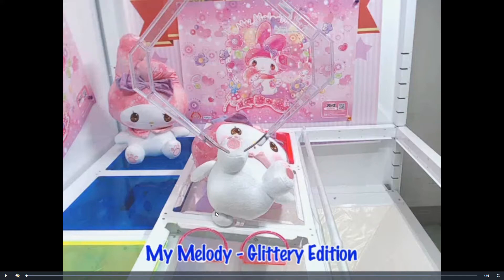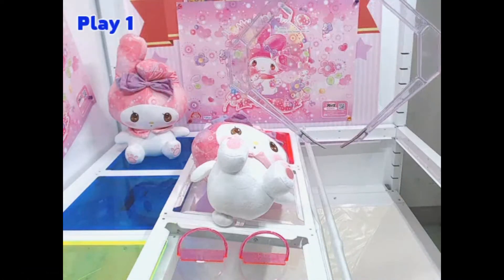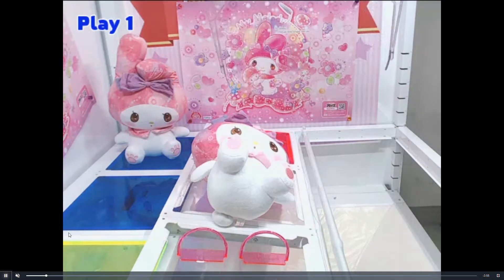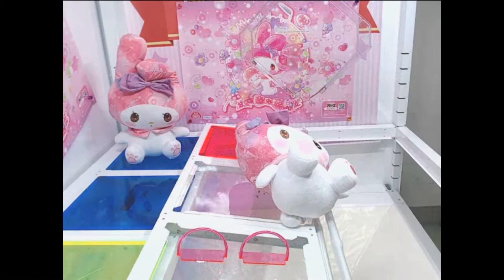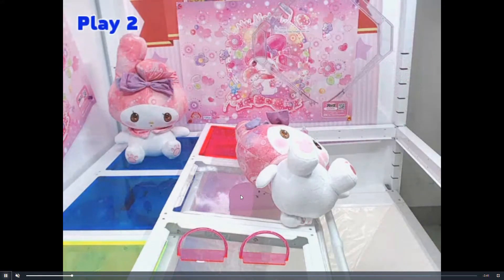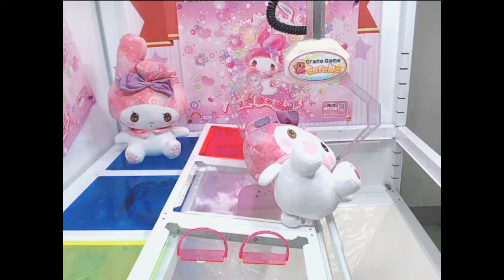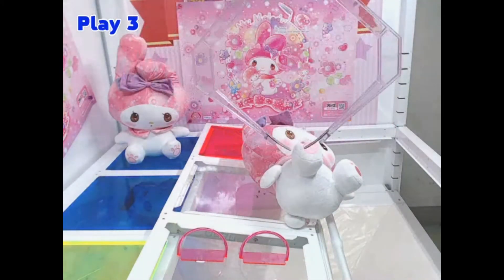With that, let's get started with my first play. My melody was in its starting position and I wanted to see how strong this claw was. A great way to move the prize on a slanted platform is to poke it — but be careful not to rotate the prize, because it still has to be flush against the bar. For my second play I wanted to see if I could immediately flip her over the bar and win in two tries. I slid it closer and it did lift — very promising that it was a relatively strong claw.